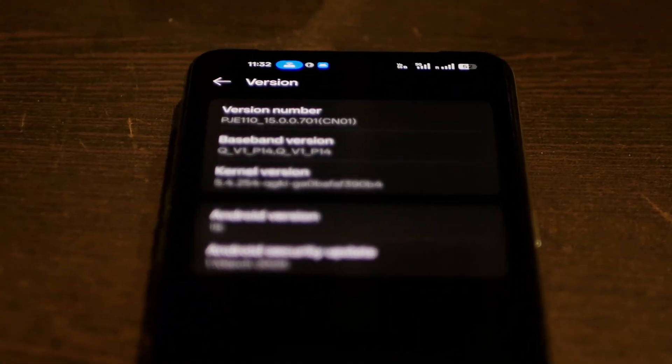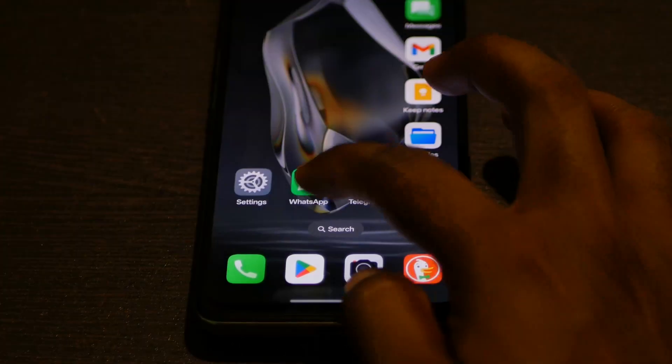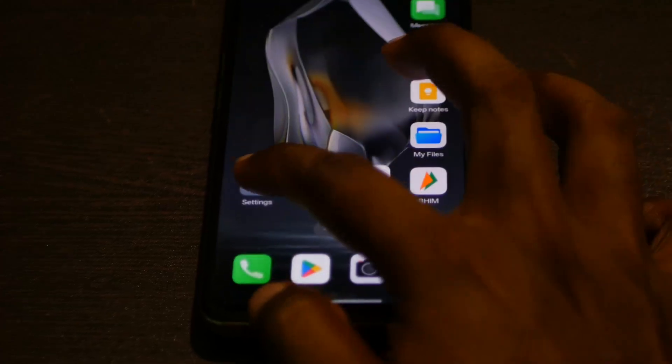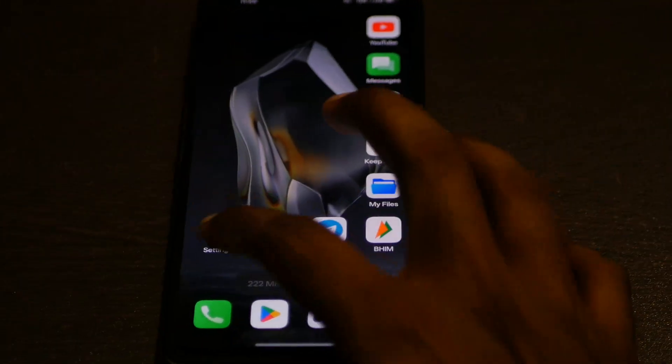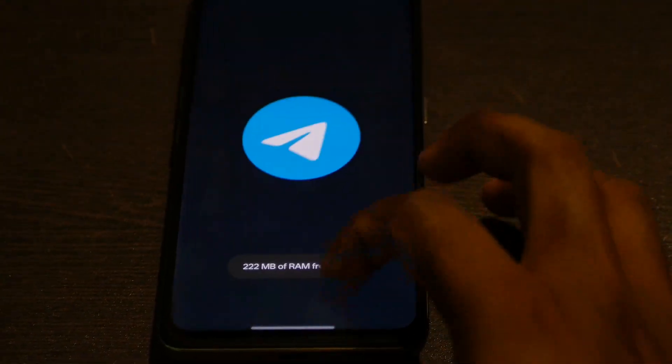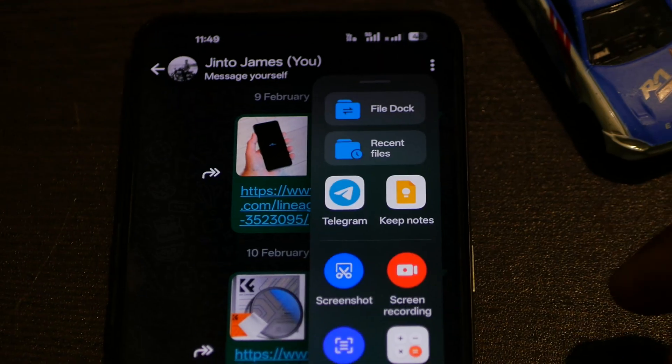Starting out with the positives — it is based on Android 15 with the latest March security patch. The main highlight of this ROM is its refreshing looks; the animations are creamy smooth and you will feel it is smoother than most custom ROMs out there. It is definitely an improvement over the stock Realme UI and also a breath of fresh air compared to AOSP-based custom ROMs.